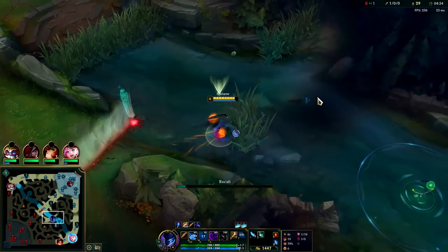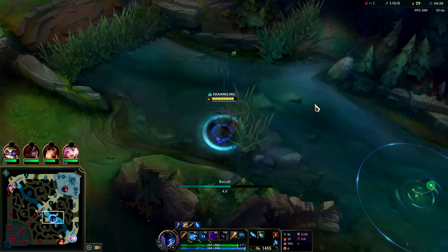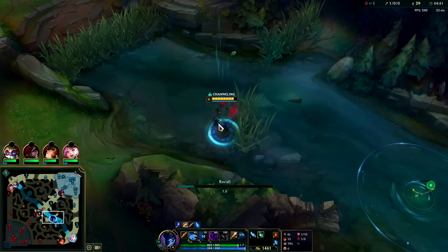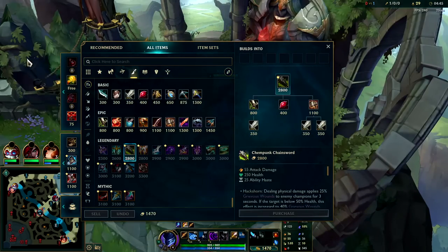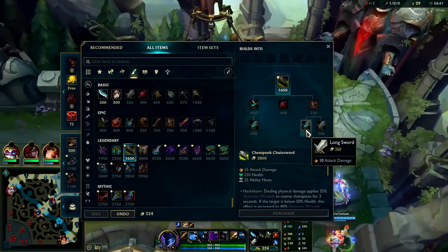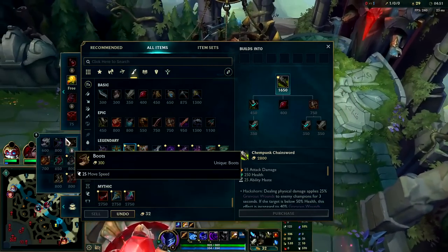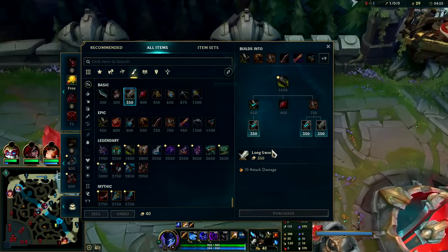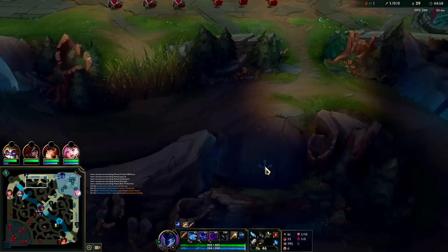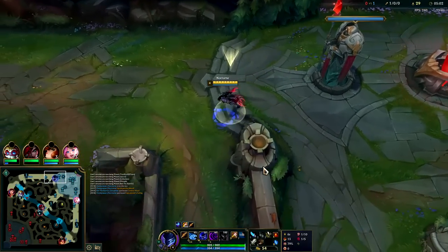I'll block that easily. If Udyr didn't react or if he was in his shop I think we kill him there — just needed to get a little bit closer. He turns around for the bear stance and blocks with W. First item rush is going to be the same: Chemtank Chainsword, super inexpensive, super high value. We have a weird amount of gold — I'll just buy boots. It's annoying; I'm not going to wait in base for 20 more gold when I can just grab boots and leave. I need to hit level 6 quickly.